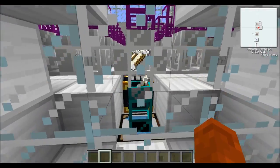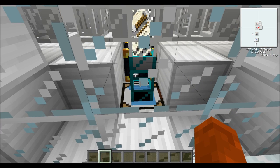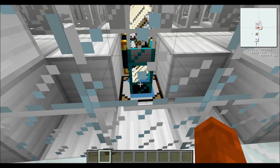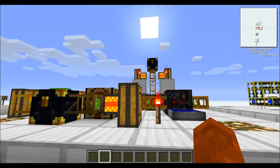All the drops will end up in these iron pipes and they're sorted here. The bones go into the automatic crafting grid, which turns them into bone meal, and then it goes into the ender chest up there.